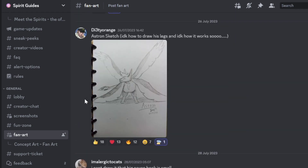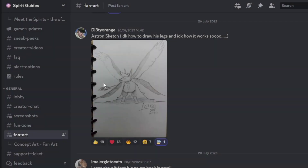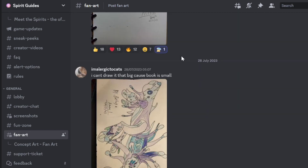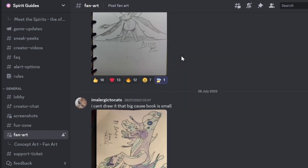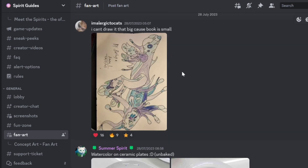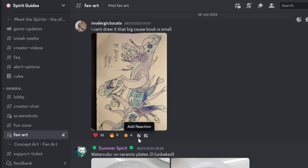Same guy again — Astron sketch. I quite like it. Normally we see Astron just floating; I don't know how to draw his legs or how it works. I think this looks amazing, like the past work he's done. Considering it's done on a small scale, I think it looks pretty good. I'll add on my signature flying saucer.